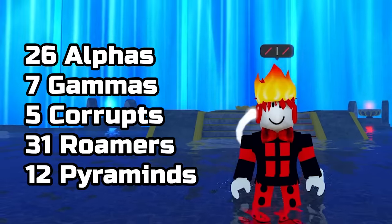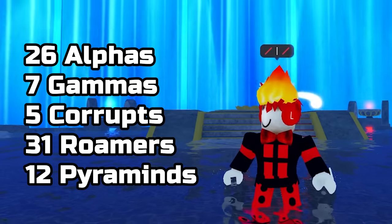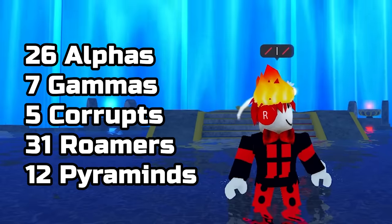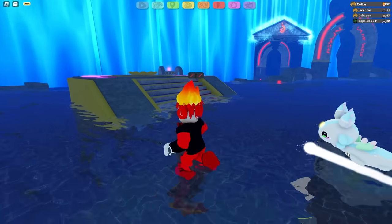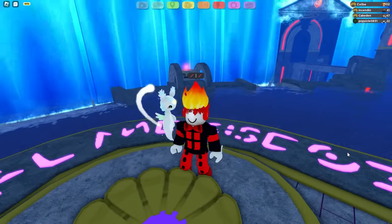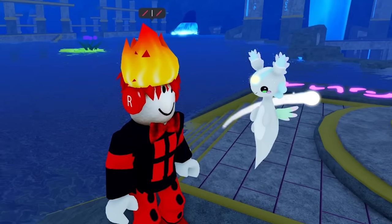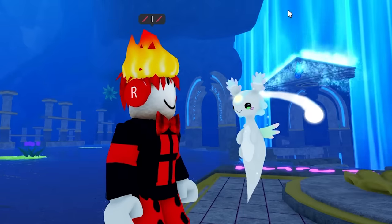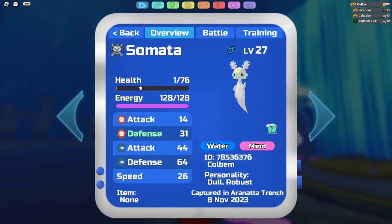Let me show off the numbers: I found 26 alphas, 7 gammas, only 5 corrupts surprisingly, but 31 roamers — 12 of them being brand new roamers from the Adelaide Part 2 update — as well as 12 pure Mines. The rarest things I found were my two gamma Somatas. Somata is not that common to find and not a trend; it's more of a rare Lumi — I believe it's a 1-in-10 chance to find in the wild.